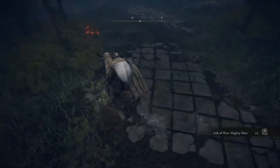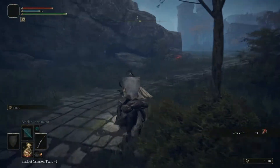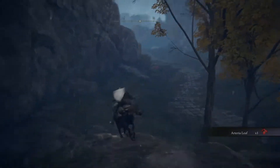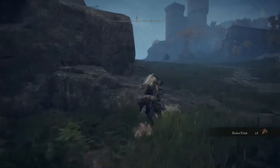Ash of War: Mighty Shot. This happened a long time ago, but I realized that the reason the flail did so well in those limb grave tunnels is because it was a strike weapon as well. I didn't realize that, so that kind of worked out really well. When I started using it I was like, wait, why is this doing so well? Oh, it's got strike damage.